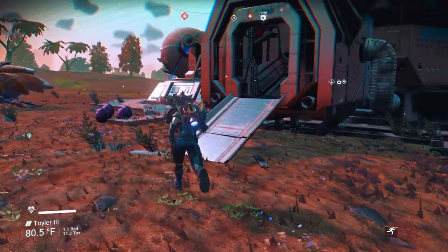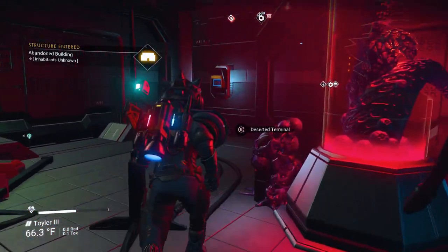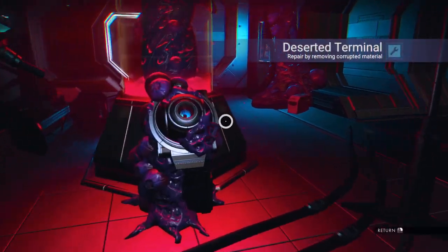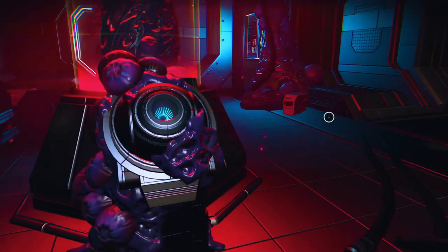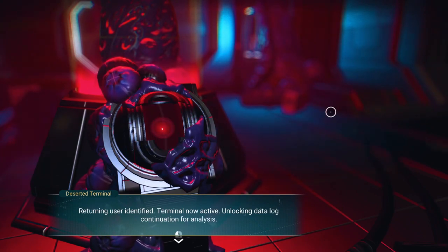They're kind of creepy looking, and they will attack — they can hurt you pretty bad if you don't do it right. But the eggs are very, very valuable. I'm going to show you the technique for doing so. This is an abandoned building — let's go inside. Inside, you're going to find all kinds of neat stuff. If you go to the Deserted Terminal, you'll get a little bit of byplay here — you'll have to clear out the goop on the screen. It's going to turn crimson red.